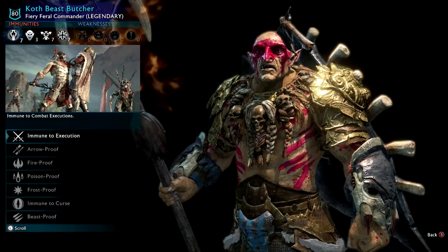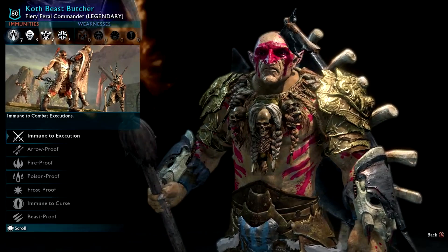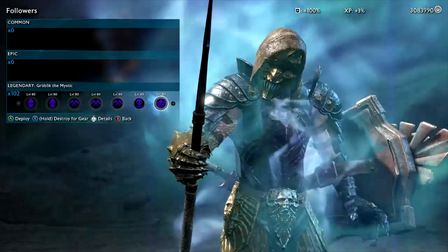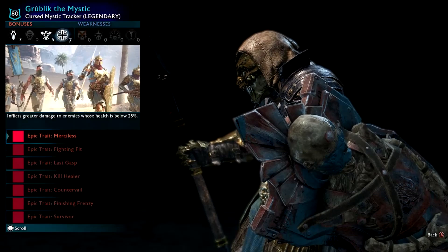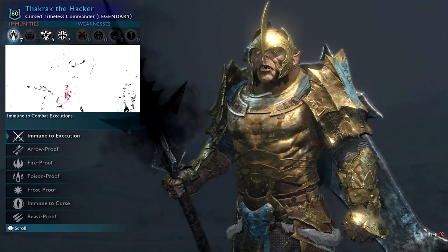Koth Beast Butcher — Beast Butcher is probably the third most common type after Tyrant and Undaunted. Feral Claws and Tribunus are very useful because they can decapitate an orc, and when they're decapitated they are dead for good. Grublet the Mystic — looks really cool but you meet him quite commonly so he's quite boring. I think he's one of the guys where if you put him as your overlord, the throne room doesn't load in and your fortress becomes unbeatable — that's cheap, because then no one can beat your fortress.